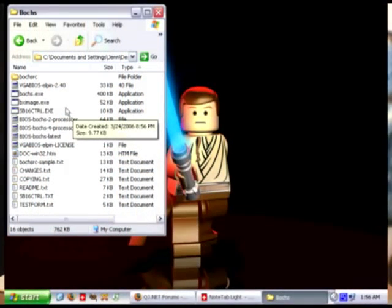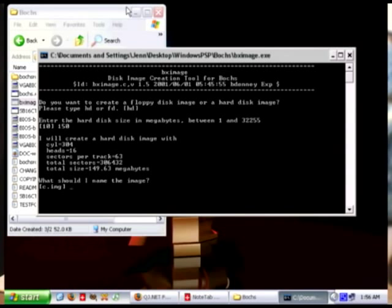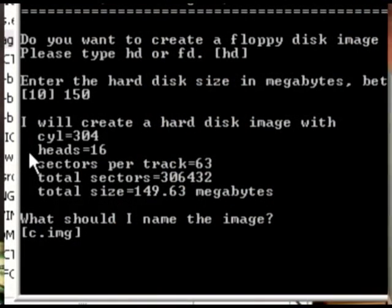The first thing you have to do to set up your image, after you've downloaded all the files you need, is go into the Box folder and open BX Image. We want to make a hard drive — enter. This is the part where we're going to make it 150 megs, the minimum installation size. You see how it says 304 is 16, and sectors per track is 63? Write that down — you will need it three to four more times during the installation. Even though we have the pre-made installation files, if you wanted to make it a half gig installation it would take forever, but you can do it.